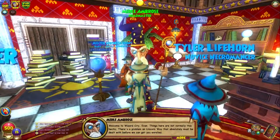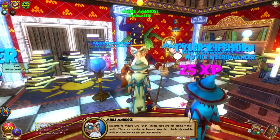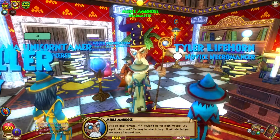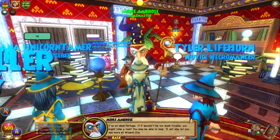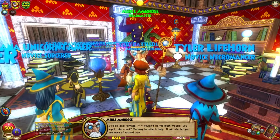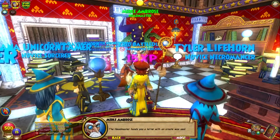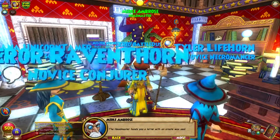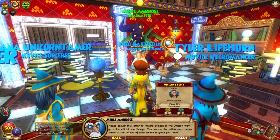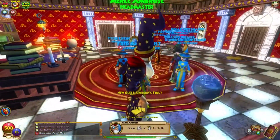Welcome to Wizard City, young wizard. Things here are not normally this hectic. There's a problem on Unicorn Way that must be dealt with before we can get you enrolled. Perhaps if it wouldn't be too much trouble, you might take a look — it will also let you see more of Wizard City. The headmaster hands you a letter with an ornate wax seal. Please deliver this letter to Private Stilson at the Unicorn Way gate — he will let you through.